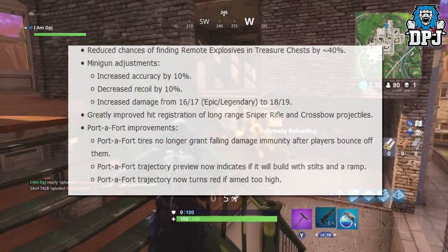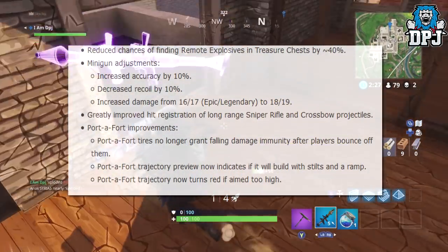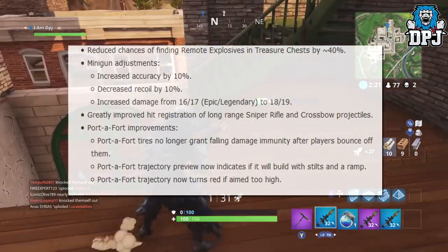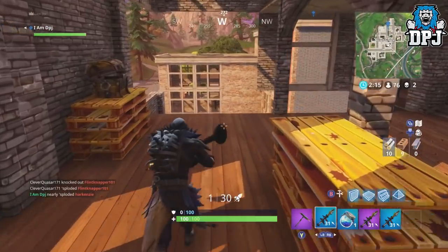Port-a-Fort improvements. Port-a-Fort tires no longer grant falling damage immunity after players bounce off them. Port-a-Fort projectile preview now indicates if it will build with stilts and a ramp. Port-a-Fort trajectory now turns red if aimed too high.